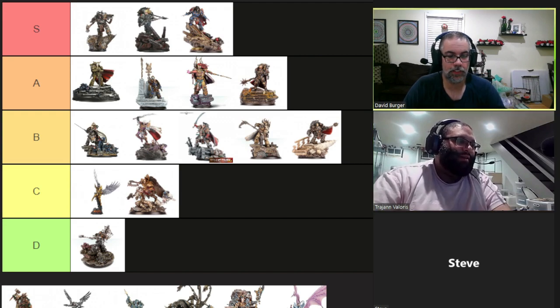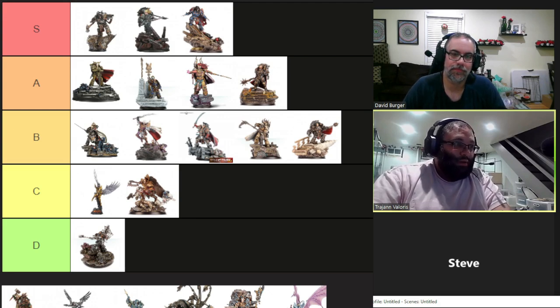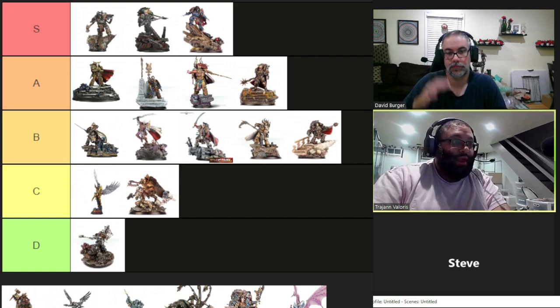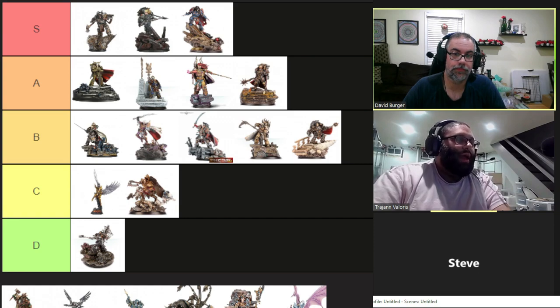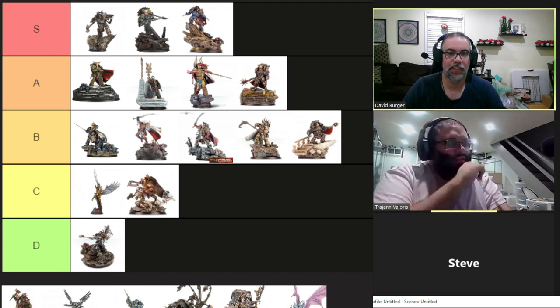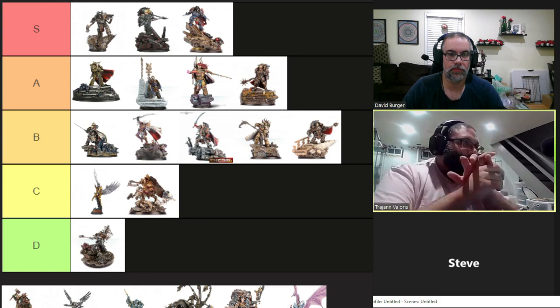Diabolism has two powers. First: when a charge is declared for the model with this power or its unit, the controller may make a Psychic check before determining charge distance. If successful, the model gains Hammer of Wrath 3 and increases Strength and Toughness by one for the duration of the Assault Phase. If failed, you still get plus one Strength and Toughness but suffer Perils of the Warp. It's only active during charges, but what else are you doing right then?